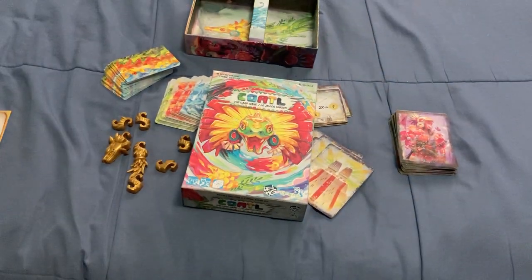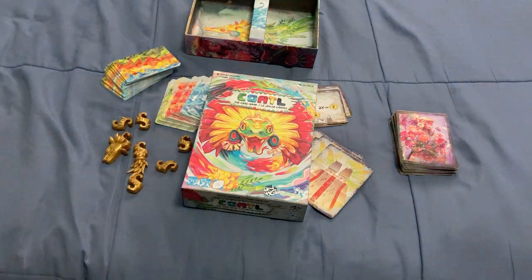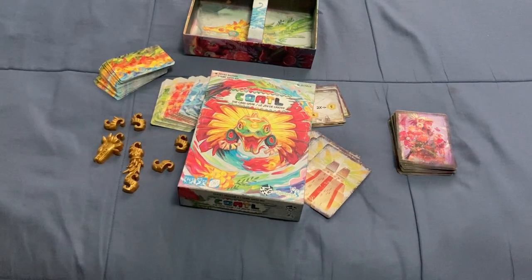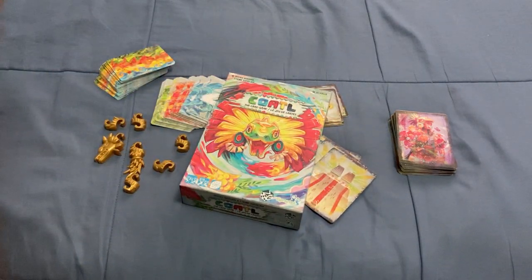Hello everyone, VG is a friend to you, back with another how-to-play. Today we're looking at how to play Coano, the card game, which is by Synapsys Games and Greater than Games, at least this version. And it is a follow-up to a Coano board game that's been out for a number of years.